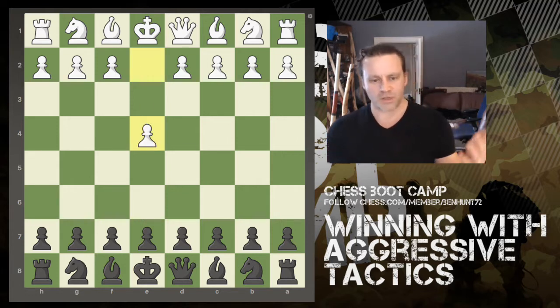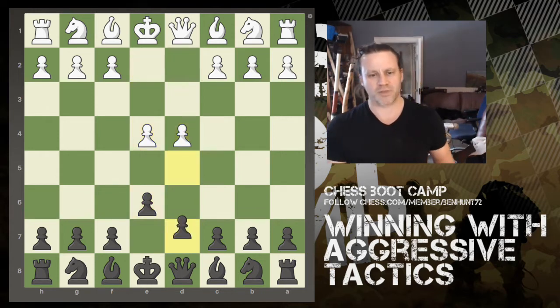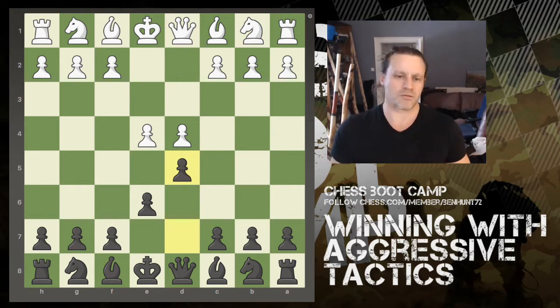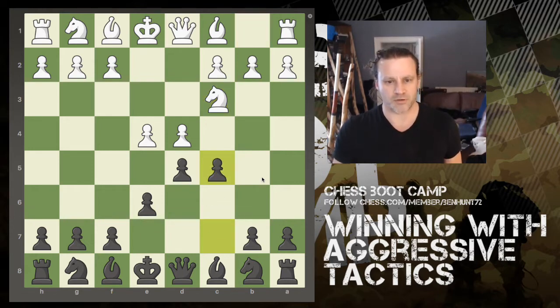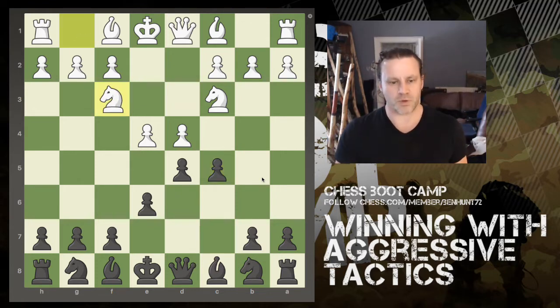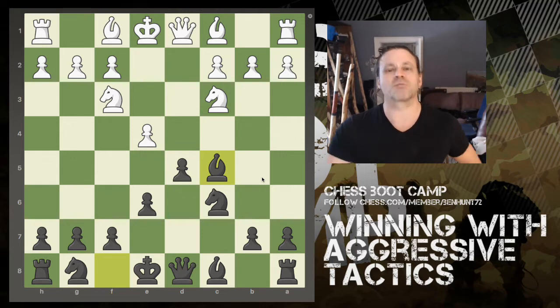My opponent is rated about 1250 and he starts with e4. I play the French: e6, d4, d5. Normally I tend to find either pawn takes or pawn advances - the exchange variation or the advance variation. Here he plays what I think is the Marshall with knight to c3 straight off, and I play the normal c5. Then we have knight to f3, knight to c6, and now the pawn takes, which is something I generally like to see because it allows my bishop into the game.